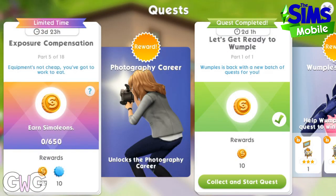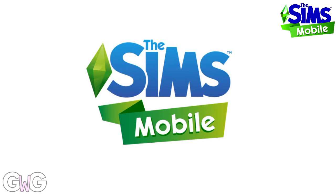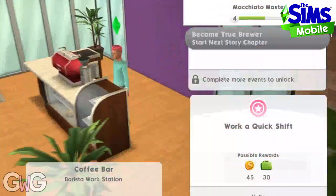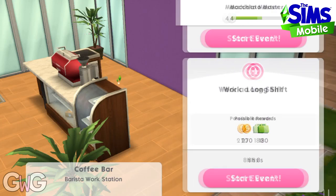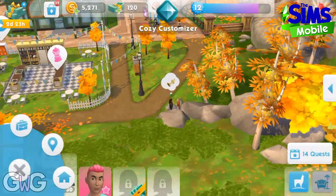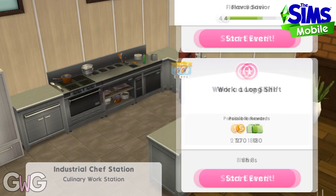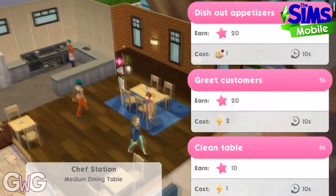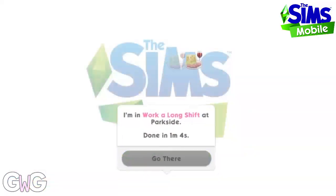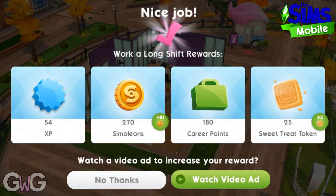Part five: earn 650 simoleons. Complete events until you've earned 650 simoleons. I'm not going to show you the whole of these events because they are very long, so I'm just going to skip to the end once I've put them on to complete it. On the earned simoleon tasks you may want to watch the video advert to earn a few extra simoleons.